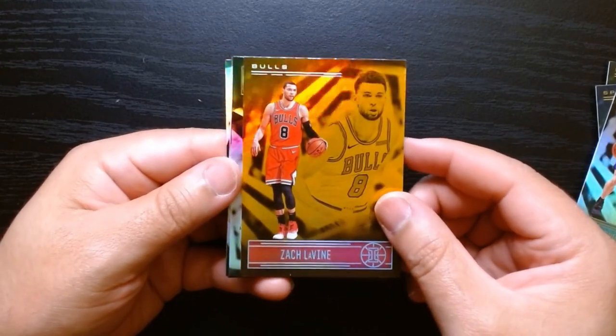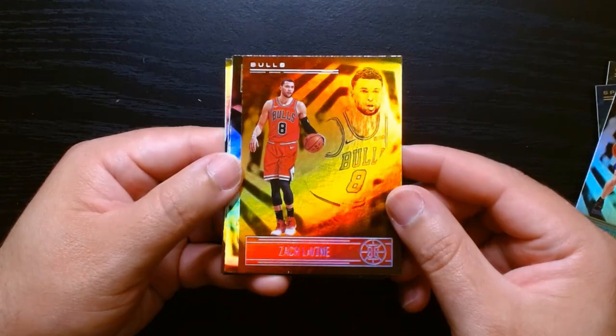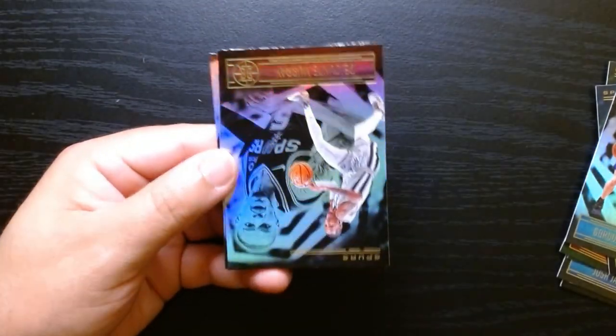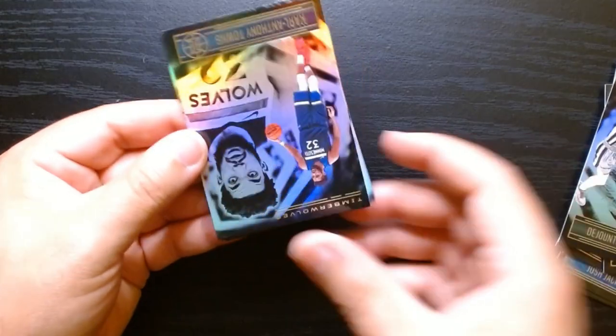Okay, this is one of the orange ones — a Zach LaVine orange parallel. Look at that, how it glows, looks like gold. That is a nice one. John Collins... Dejounte Murray — no rookies yet.